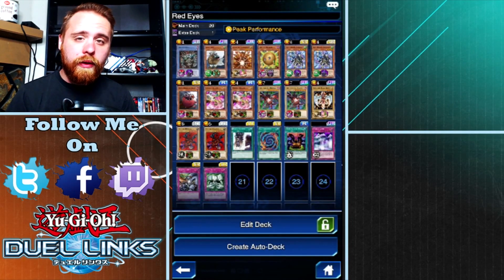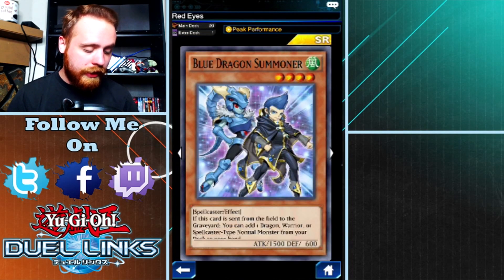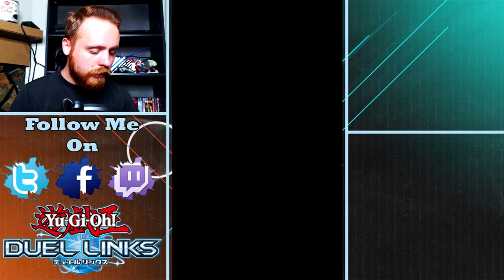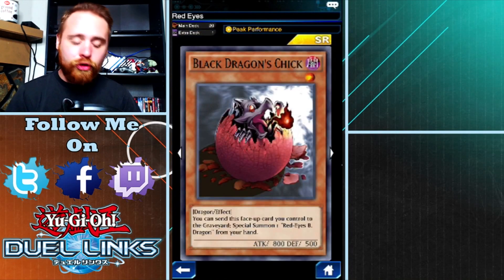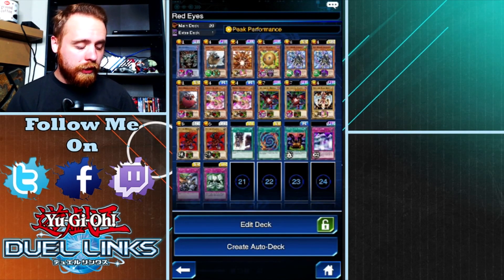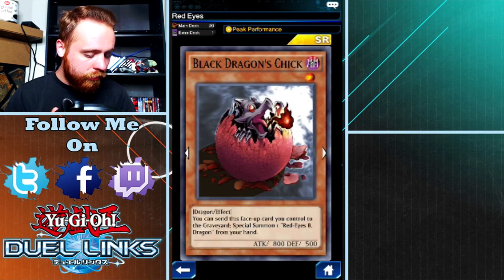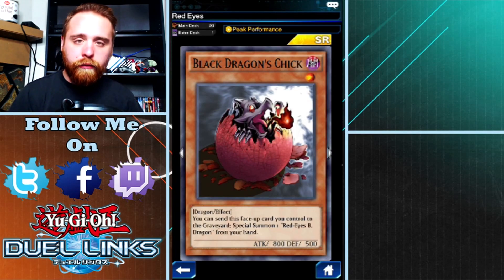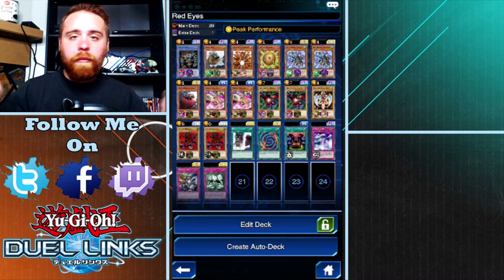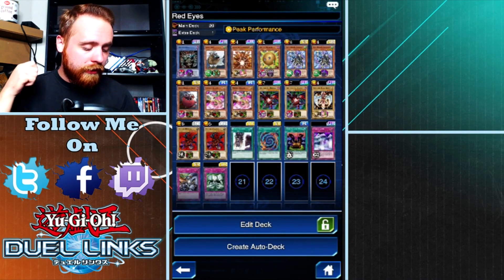I'm more likely to draw one of them early in the game, and Blue Dragon Summoner is going to help me get the other one so I can fuse them together to summon Meteor Black Dragon. I also have Black Dragon's Chick because if I draw Red Eyes Black Dragon and don't have a Polymerization yet, I can summon Black Dragon's Chick and use its effect - send this face-up card to the graveyard, special summon one Red Eyes Black Dragon from your hand. So if I draw both cards on my first turn, I can get Red Eyes Black Dragon out on turn one.